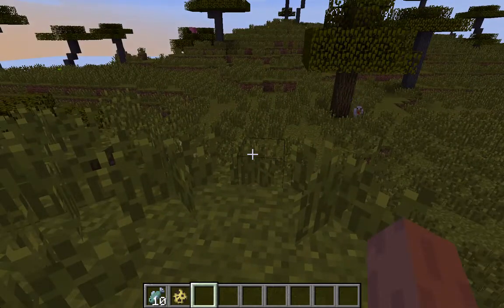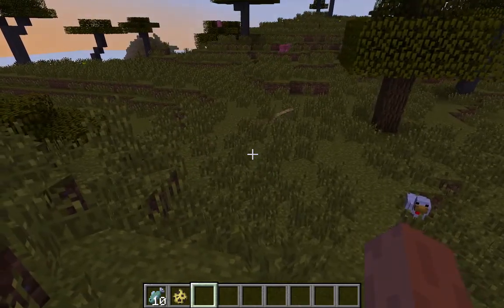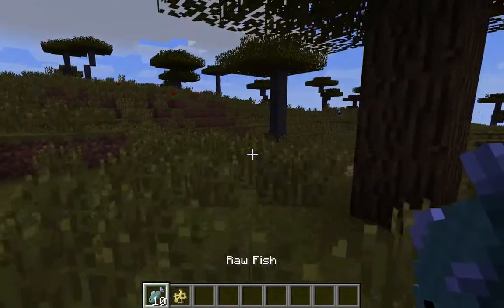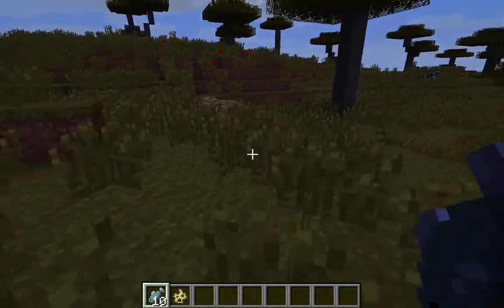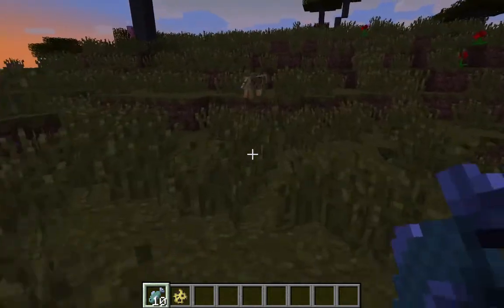So remember: get your hand ready, walk towards it, get your fish out. Probably should get down this hill first. Walk towards it, get your fish out, and he'll walk towards you and maybe inspect you — but he's not really doing that for me right now.